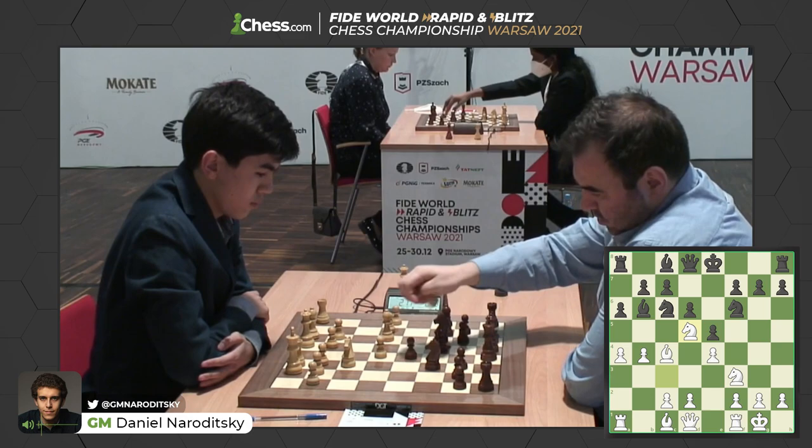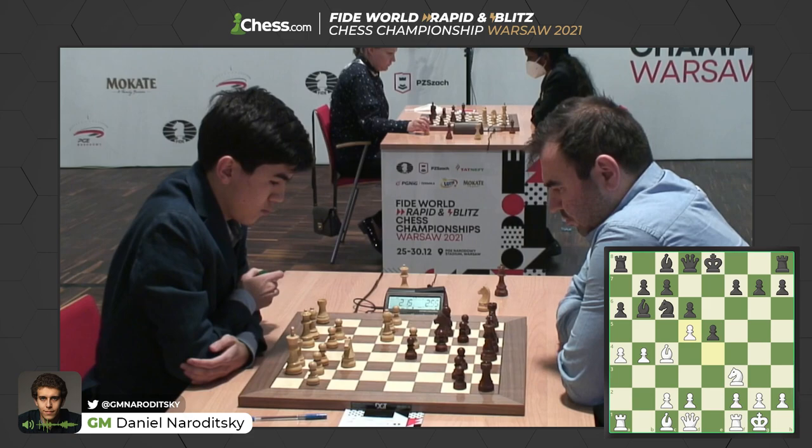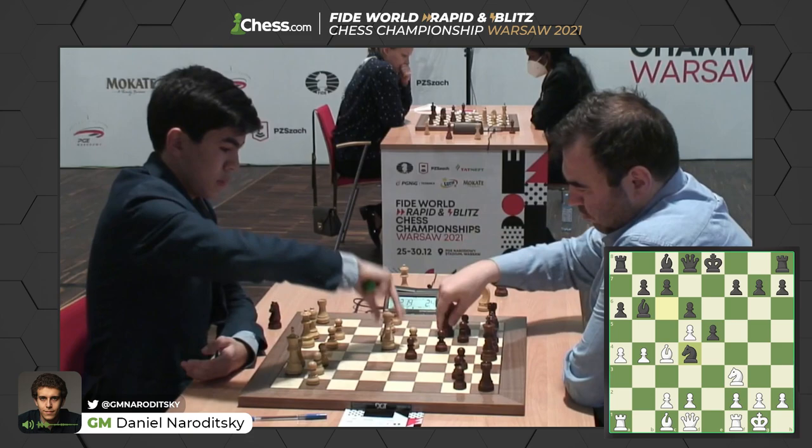Knight out to d5 by Sindharov. Knight takes d5, and he's going to take with a pawn. The reason he's going to take with a pawn is because Shakriyar will not be able to take on b4 with the knight because of c2, c3 trapping the knight. So Shakriyar's got to go knight back to e7. Very interesting transformation of the pawn structure. White has double d-pawns, but black is a little bit cramped after the knight drops back to e7. Shakriyar taking his time. Knight d4 is also possible here, which would be a little bit more ambitious.